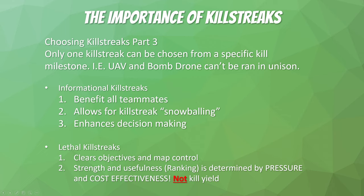Informational killstreaks benefit your team. They allow for killstreak snowballing — if you call in a UAV, your whole team can utilize it, and therefore they can play positioning and earn more killstreaks. It also allows for great decision-making. UAVs and Advanced UAVs help you rotate around the map and position yourself to take out enemies. They're very powerful killstreaks and some of the best in the entire game.